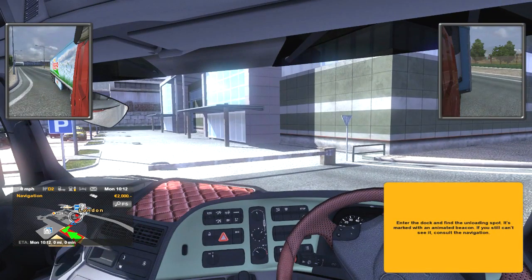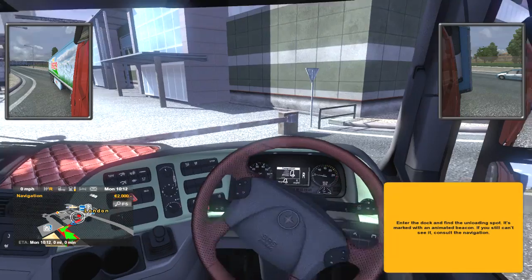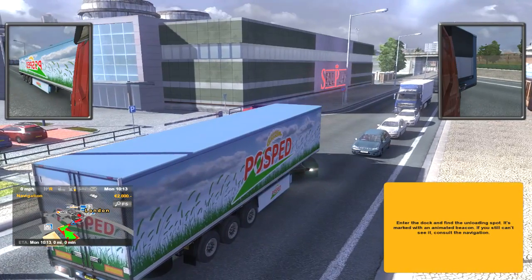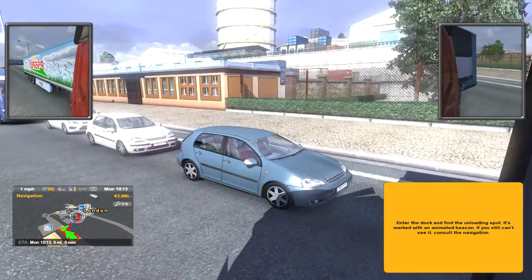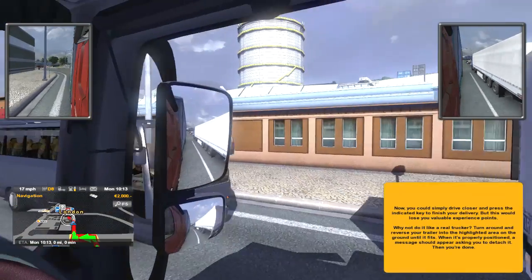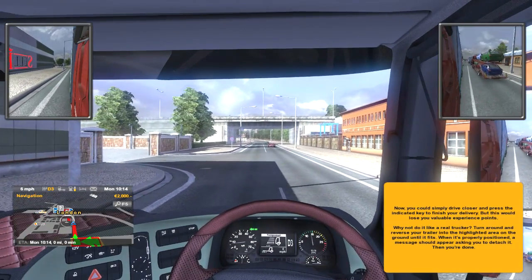Enter the dock and find an unloading spot. I would enter the dock if they would open the freaking gate. Wait — this is the wrong way. We're going to have to — sorry everybody, my bad. Let's change our view just so that we don't smash into any walls. There is the entrance — that was a close call. Check out that bus filled with tourists, that's awesome. Indicate left — we need to go into this yard over here. Here we go.